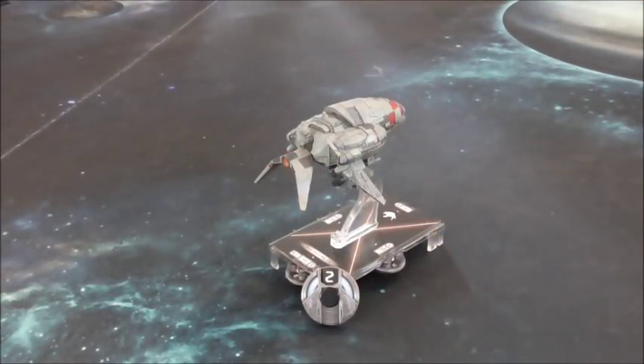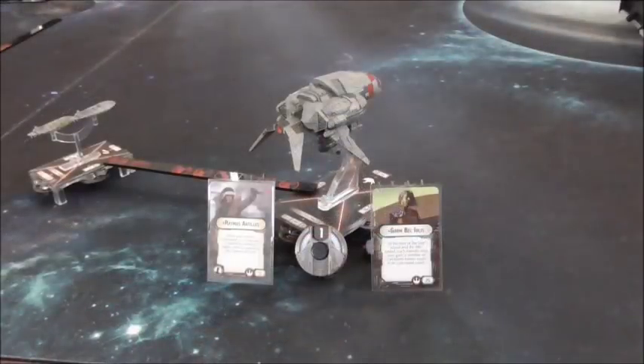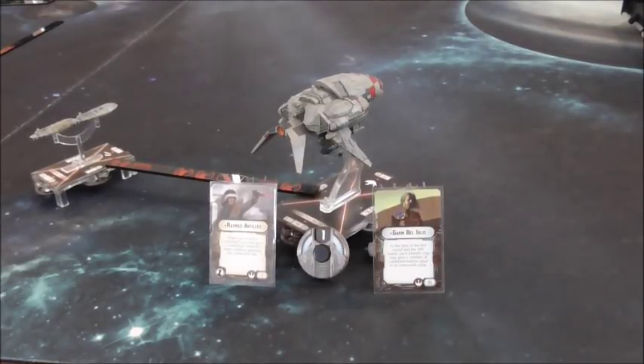When deploying a Guppy, you generally want to deploy at Speed 2, because it gives you the most flexibility — with a simple nav command you can be at either end of your minimum or maximum and take full advantage of that generalist capability. Another trick, depending on if you have Garm, Ramus, or even a comms net Flotilla, is to deploy at Speed 1, acquire a token from one of these methods, take a navigate first turn, and then jump to Speed 3. This can catch your opponent off guard because they assume you're plodding along and suddenly you're at full speed — really important in Armada.